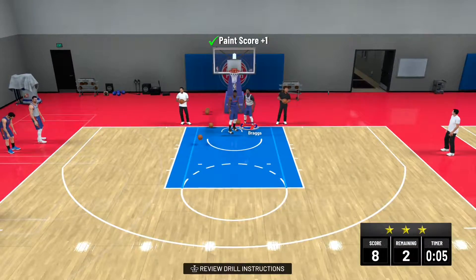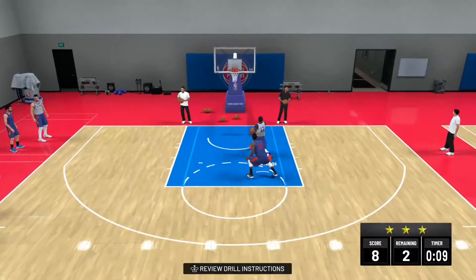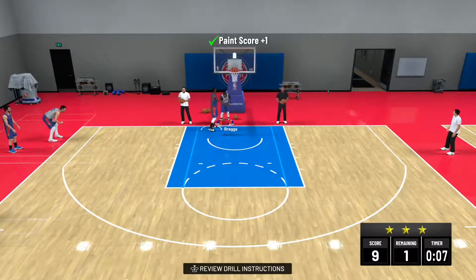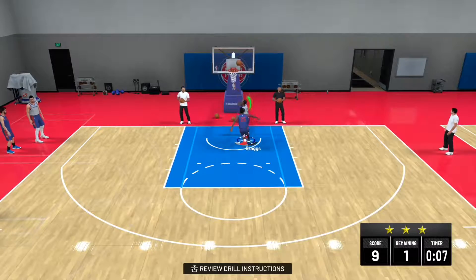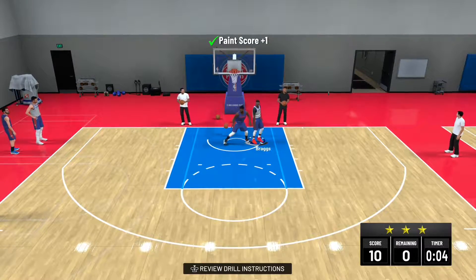So I'm going ahead and get a perfect 10 for 10 — easy, easy bucket, easy dunk. Right past them again, easy green. And that's it, you gotta keep doing that.